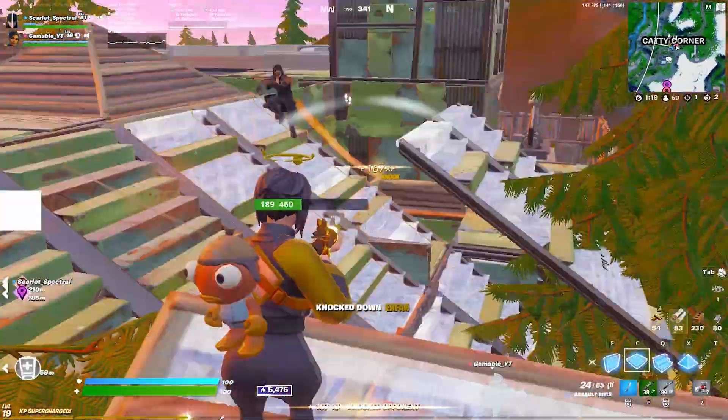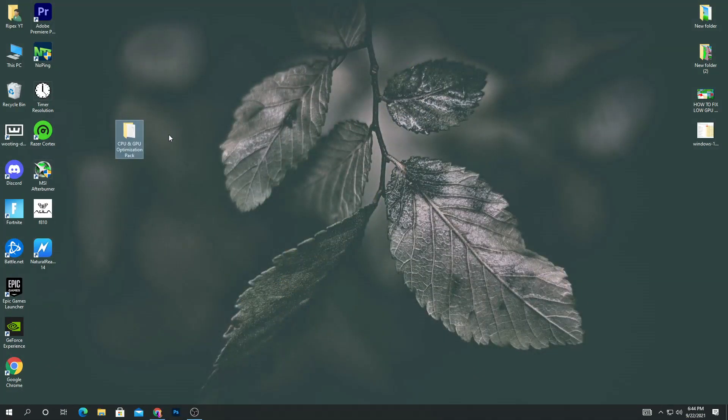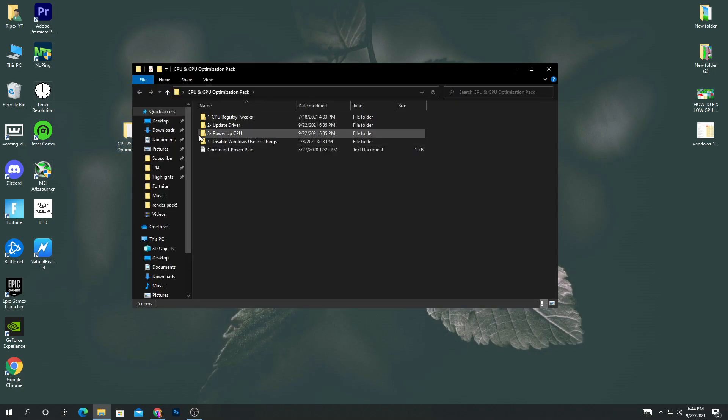Without wasting any time, let's go straight into this video. First of all, you need to download the CPU and GPU optimizations pack from my website — link in the description of this video. Just go there and download this pack. After downloading, open the folder and you'll see several folders: CPU register tweaks, update driver, power up CPU, disable Windows useless things, and command power plan. We are going to use these files to fix these issues, and I'll also show you some Windows settings.